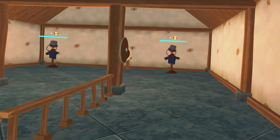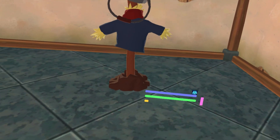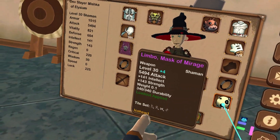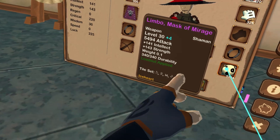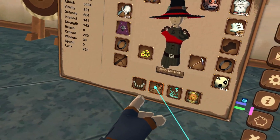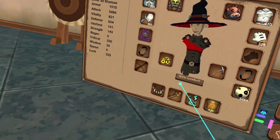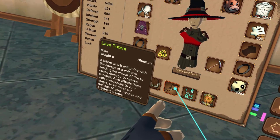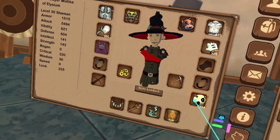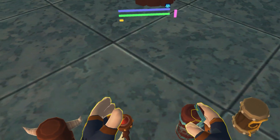Tile sets will increase your damage by 10 to 30 percent depending on how many you have. For instance, on my shaman I've got it on my old mask — I have an N, affliction, polymorph, and arrows tile set. For shaman, N means fire totem, affliction means lava totem, polymorph is lightning totem, and the arrows is stun totem. I put them in order of how I activate those totems.